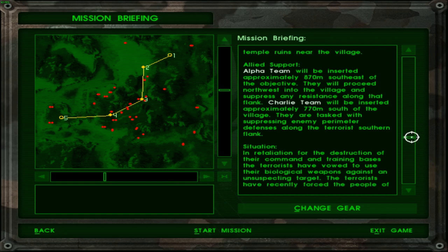Allied support: Alpha Team will be inserted approximately 870 meters southeast of the objective. They will proceed northwest into the village and suppress any resistance along that flank. Charlie Team will be inserted approximately 770 meters south of the village. They are tasked with suppressing enemy perimeter defenses along the southern flank. So basically Alpha Team is somewhere over here and Charlie Team would be somewhere over here, and both of them have just one objective: enter and take out the enemies from their side.